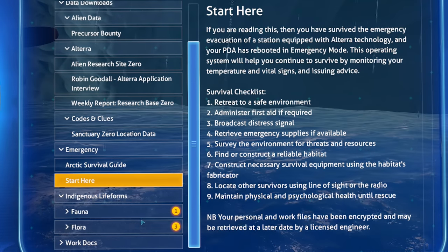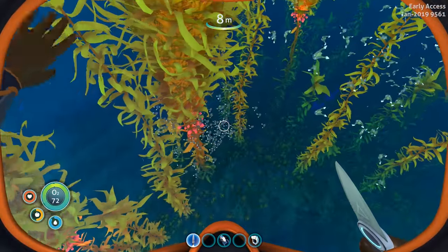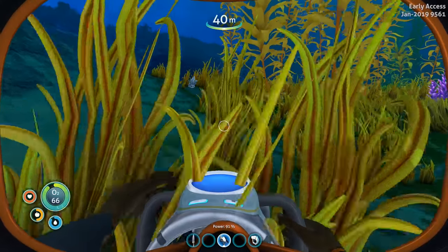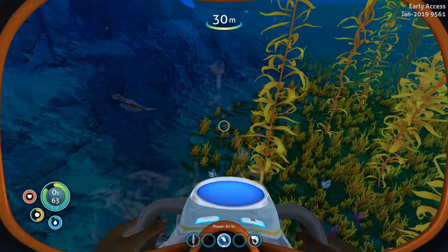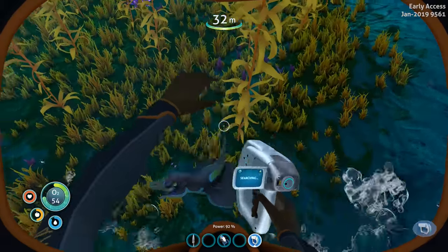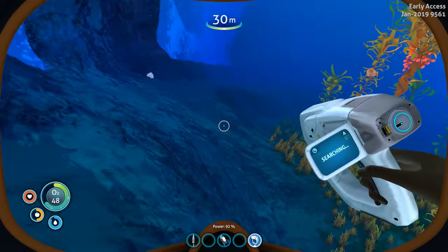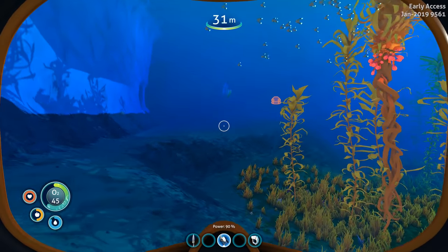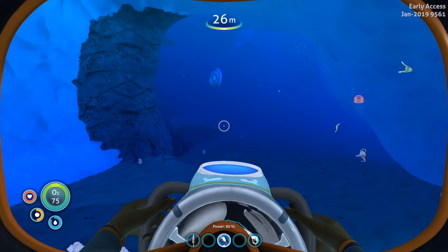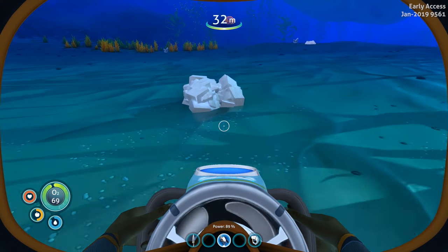There's more PDA content — flora and fauna we can read about later. For now, let's head back to base and see what else we can craft. Grab more resources while we have inventory space. There's a creature — should I scan it? Getting a good scan on it. Seems somewhat neutral since it hasn't attacked us. The giant hoop fish thing over here though — there might be a biter. Let's replenish oxygen and keep going. I want to grab more salt while we're here.